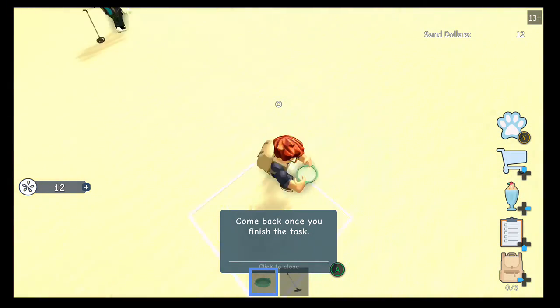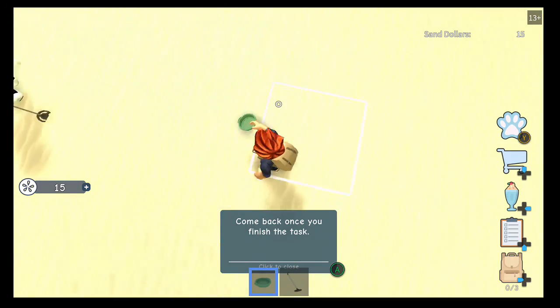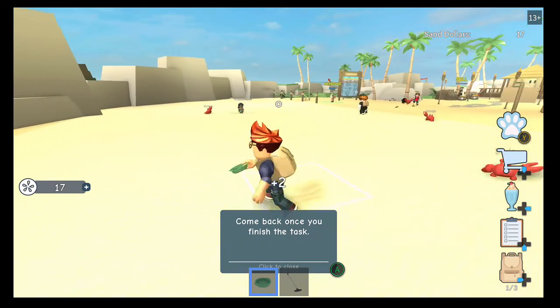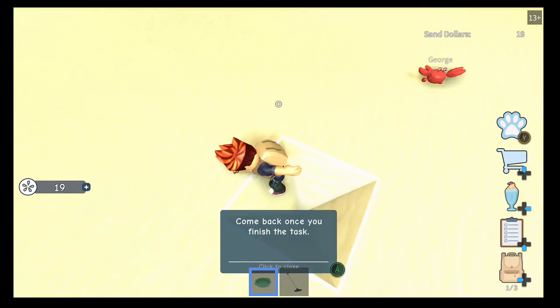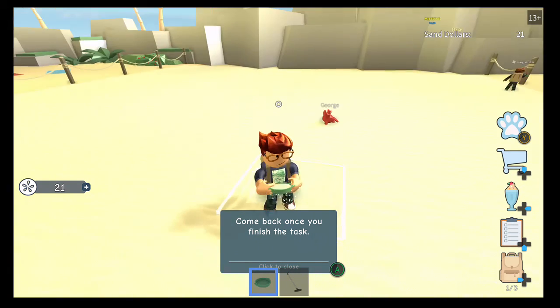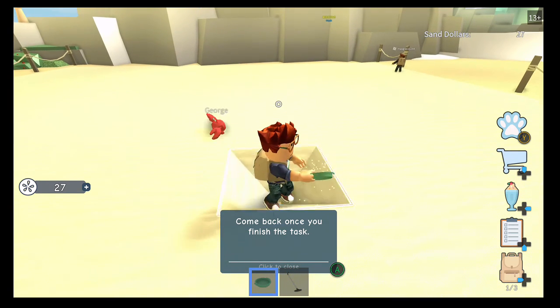And I get money for doing that. And I have a little crab friend who's gonna help me out. Yeah, so that's a thing we do in the game. This is basically the only thing you do. Just keep sifting through sand to get sand dollars.